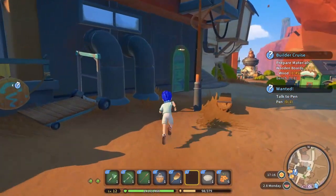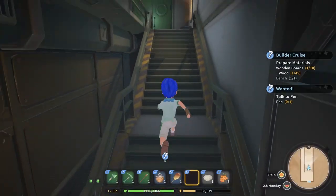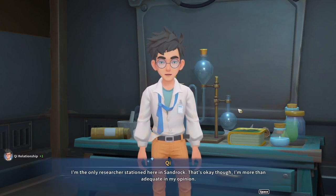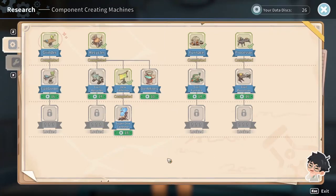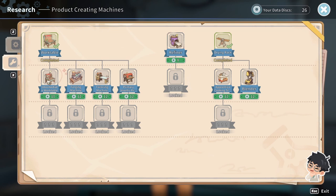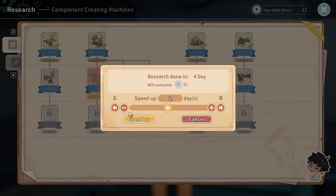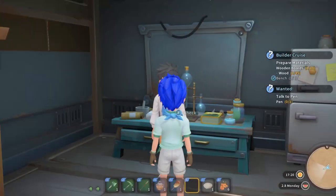You want to always have something being researched — at least that was the case in Portia, I'm assuming it's the case here as well. I'm the only researcher stationed here in Sandrock — I'm more than adequate, in my opinion. So we can do the civil recycler, civil furnace, civil grinder, ore refinery, super dew collector, civil processor, refiner, intermediate work table, tailoring machine, or apprentice cooking station — there's so many. Let's go with the civic recycler, I guess. Speed up one day would cost 14 discs? We don't have that kind of discs. All right, so that's started.